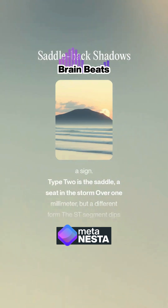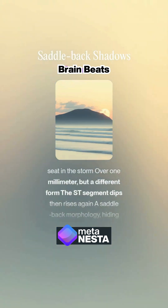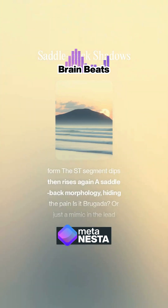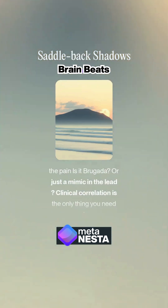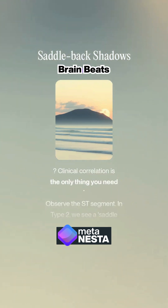Type 2 is the saddle, the seed in the storm — over 1mm but a different form. The ST segment dips then rises again, a saddle-back morphology hiding the pain. Is it Brugada? Or just a mimic in the lead? Clinical correlation is the only thing you need.